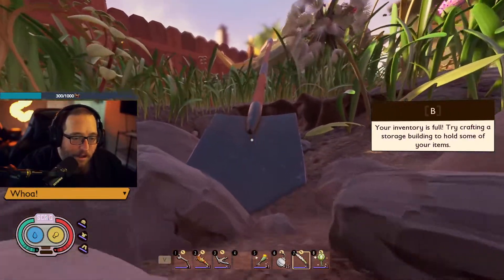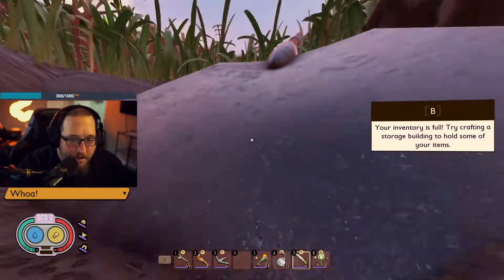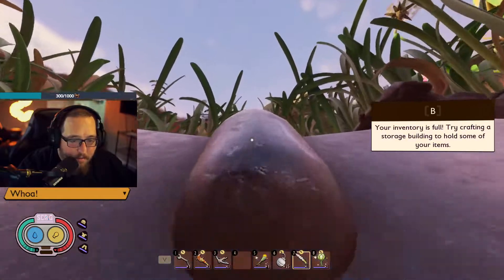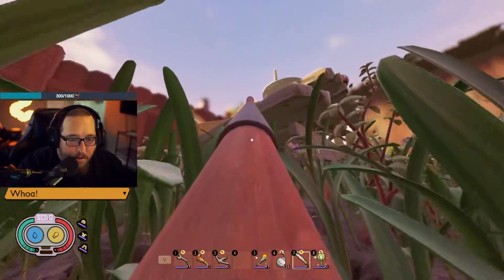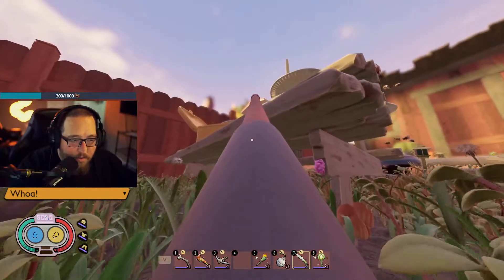We're going to head up the shovel. The only thing you're going to encounter here that's kind of a pain is bees. There are black ants up on top of the picnic table as well, but they're not going to mess with you unless you mess with them.